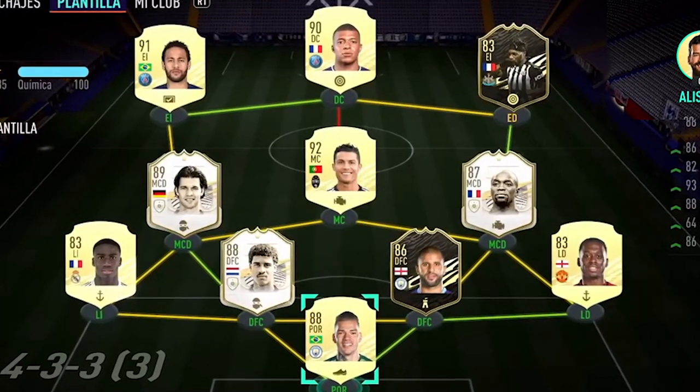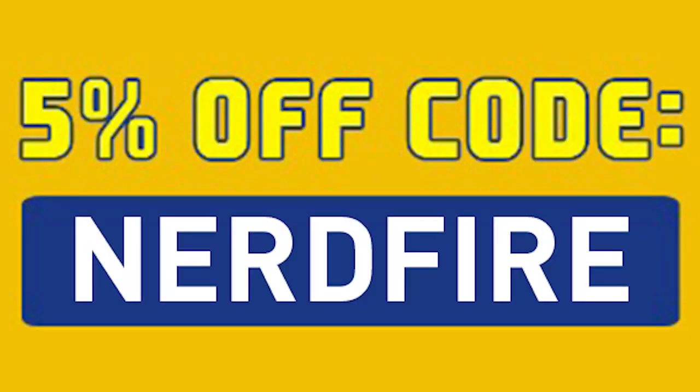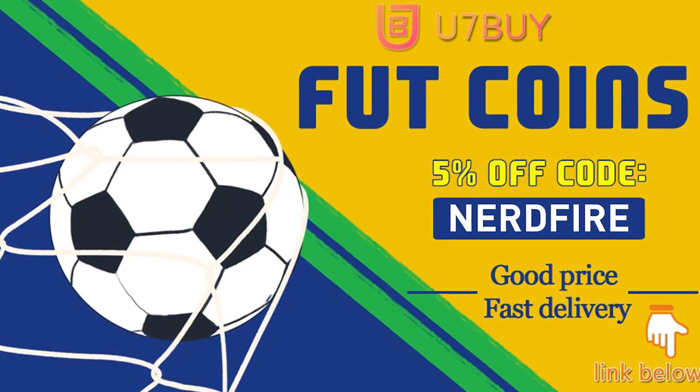Are you facing ridiculous teams and you're stuck with ones just like this? Well, look no further. Head over to you7buy.com and get yourself some foot coins using the code NERDFIRE at the checkout for 5% off your order. It'll be linked in the description. They are cheap, safe and the most reliable, so make sure you go ahead and check them out and make your team better than ever.